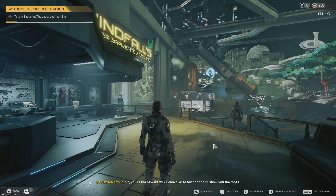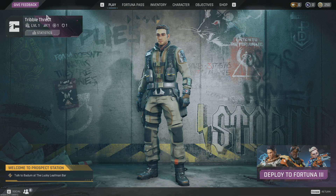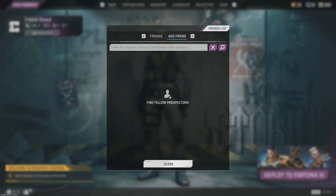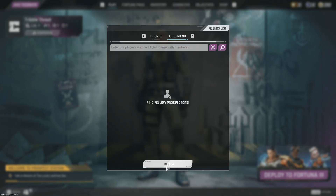After a quick Google session, it was apparent that in order to add someone you needed to have their unique ID pertaining to this game in particular. Now while you're at the space station, hit Tab and you should see in the top left corner your name — but that name is useless unless it has a number at the end.